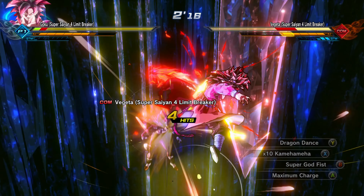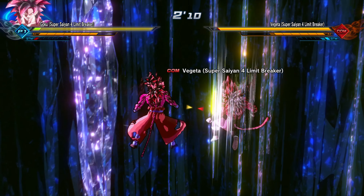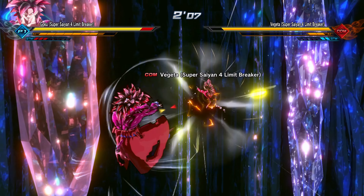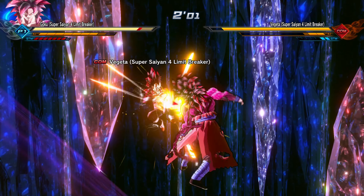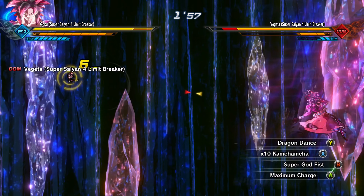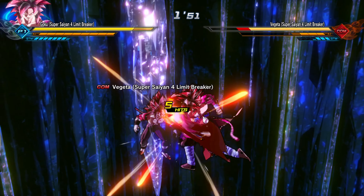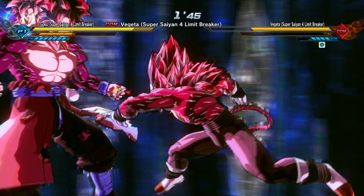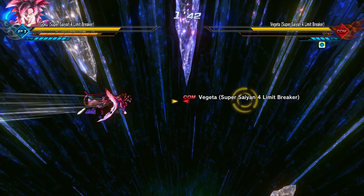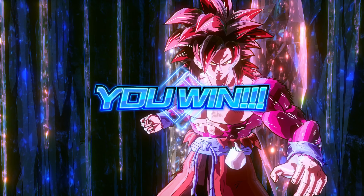Let me see these moves — Dragon Dance, god damn. He's almost dead. My stamina! Okay, we got Times 10 Kamehameha, Super God Fist, Dragon Dance, and of course Maximum Charge. Let's see the ultimate — Dragon Fist. I missed. But there's also Crimson Dragon Strike — I want to see this. Wait, that was kind of fire though. Was that the ultimate? Oh, I'm so strong even I'm startled.